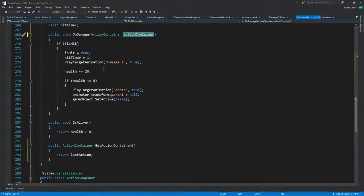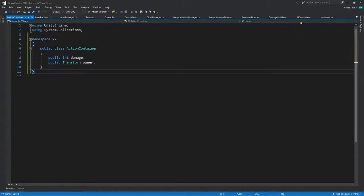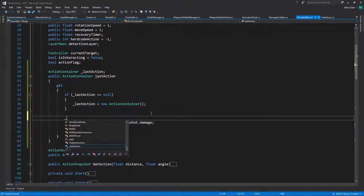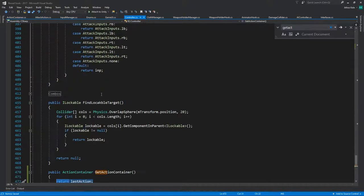On AIDAmageable OnDamage we need to be passing the ActionContainer now, and damage is the damage from the ActionContainer instead of a hardcoded health value. Another thing I'd like to add is the owner of this attack — so whenever we get this animation, lastAction.owner will be this.transform. That way I can calculate the direction the hit came from.